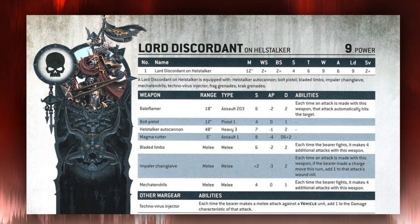In combat, he has 6 attacks on his profile with an Impaler Chain Glaive, striking at Strength 6, AP 3, 2 damage. If he made a charge move, he gets plus 1 to the wound roll, so he's wounding most infantry on 2s, medium targets on 3s, and chunky vehicles on 4s. Beyond those 6 attacks, he also gets 4 Mechatendril attacks at Strength 4, no AP, 1 damage, which help against tarpit units. Then another 4 attacks with his Bladed Limbs at Strength 6, AP 2, 2 damage — giving him 14 total attacks.